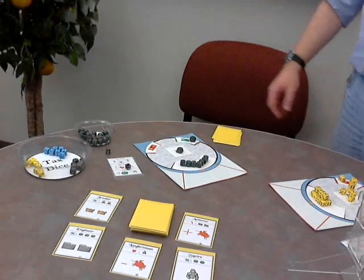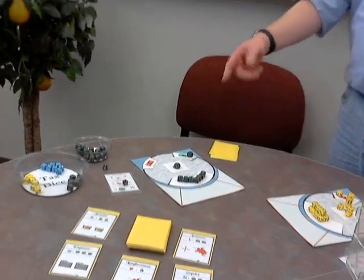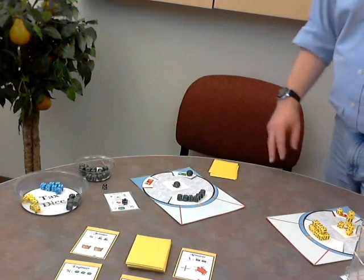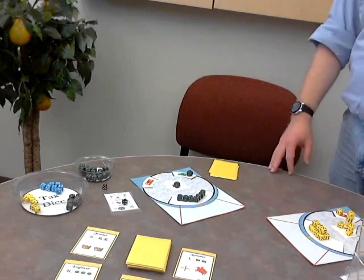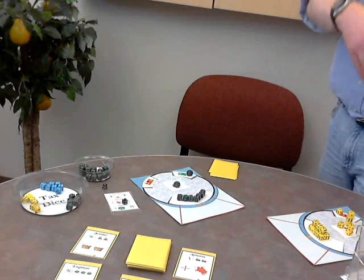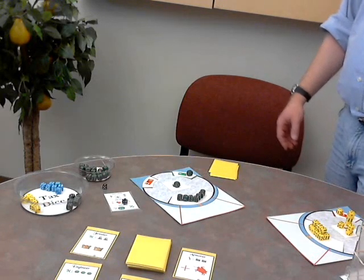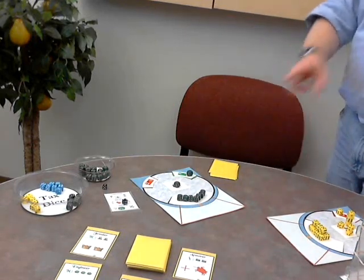You have one of two types of turns: either a build turn or an attack turn. On a build turn, you roll your dice, and depending on the combos you get, you can put more stuff into your castle. The game will end if somebody runs out of dice in their supply. On an attack turn, you're attacking and knocking stuff off. You can throw many dice at one player or split between multiple opponents. That's sort of where the politics comes in — you want to talk people out of attacking you and convince them to attack somebody else.